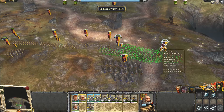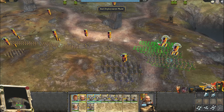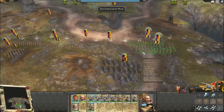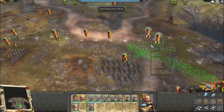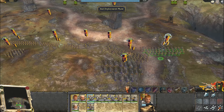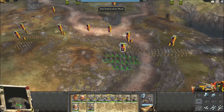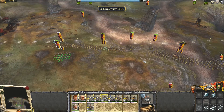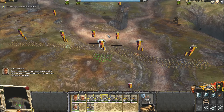The deployment space has a little bit of an indent, which makes it difficult to get the units we want in the right spot. The greatswords are our reserves, pretty much.